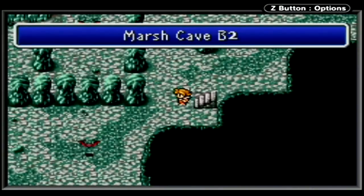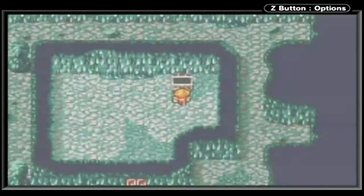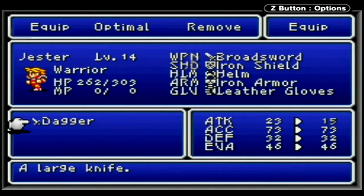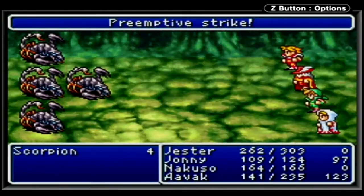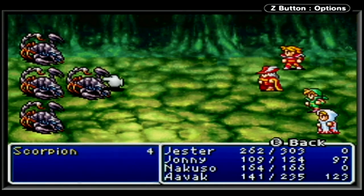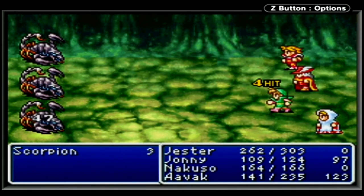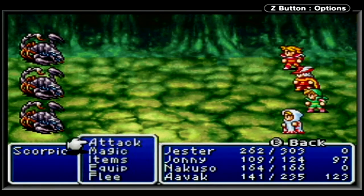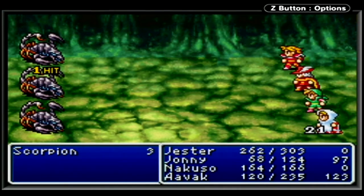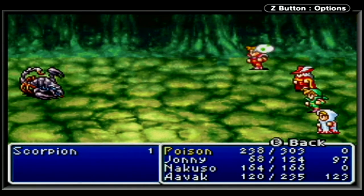...and scorpions! These guys are nasty — they do a lot of damage and they can poison you. One of the worst enemies in this area, so you want to be very careful with them, especially in large groups. But as I was saying, if you take the item from one chest, then any of the other chests that would have had that item are now empty. So you will not be able to get it from other chests. You kind of have to be strategic about which chest you take it from.